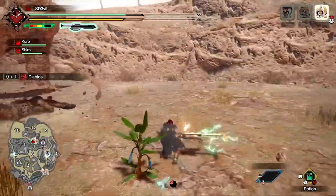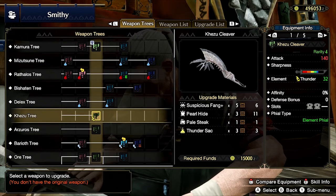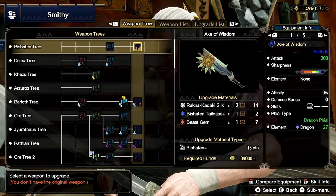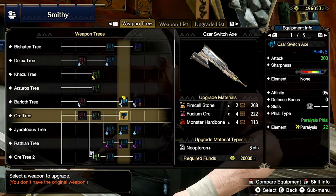There are 6 phial types as of this recording. Power, meaning more raw damage. Element, for more elemental damage. Exhaust, to drain the monster's stamina. Dragon, poison, and paralysis add those elements or status effects onto the weapon.